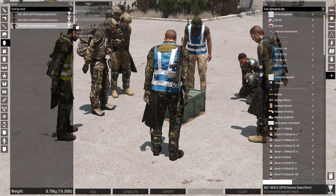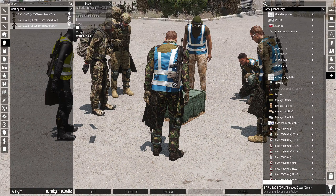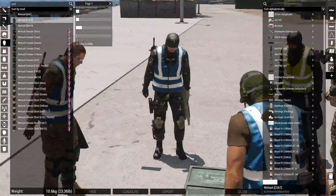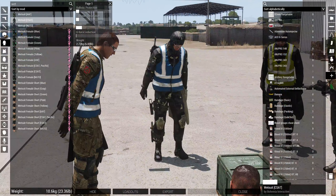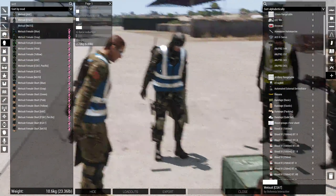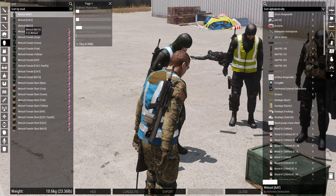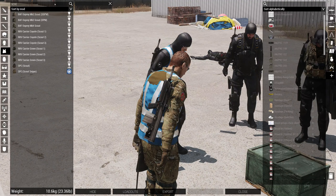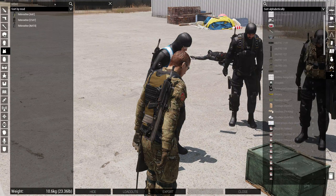Sometimes you get the buff, sometimes you don't — it's really weird. What they're called in vanilla is a wetsuit, as you can see I'm wearing one right now. The modified one works too. After that, go to vests and find a rebreather — this will allow you to breathe underwater.